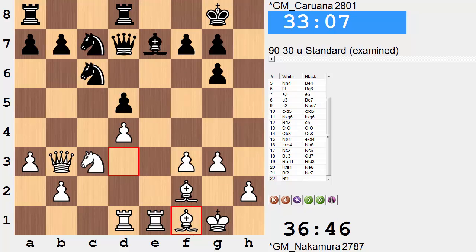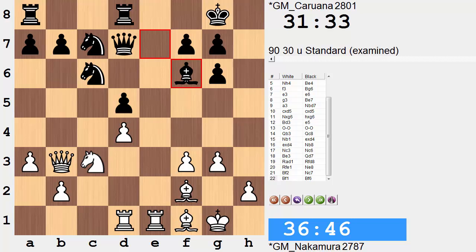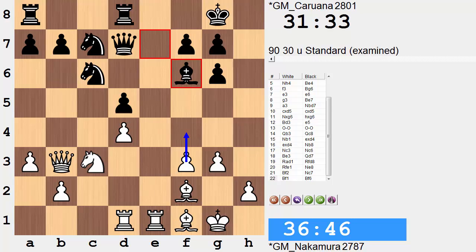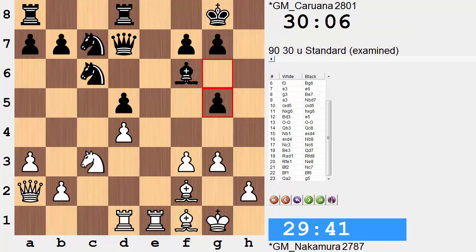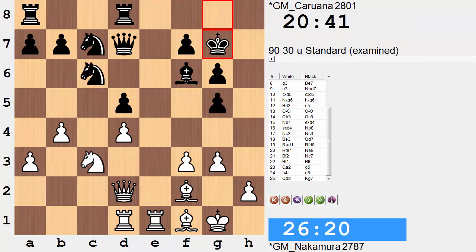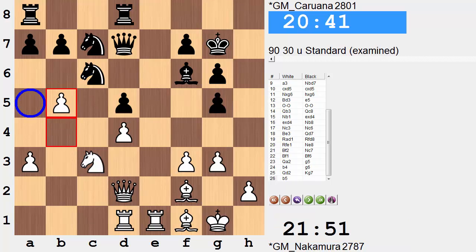Following up: b4, g6, queen d2, king g7. Queen d2 keeps pressure on g5, and there might even be ideas of watching over the a5 square - once the knight is kicked and if he's making use of a5, there might be tactics with knight takes with discovered attack against the knight. The knight is kicked but doesn't choose to go to a5. Knight e7 instead is looking to still put pressure on d4 from a different angle, the f5 square.